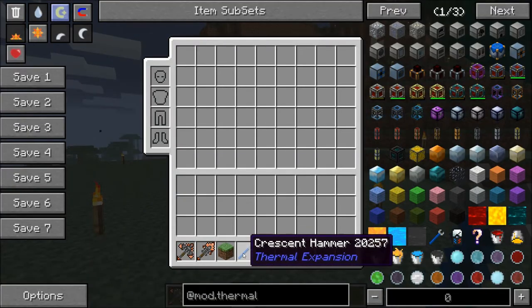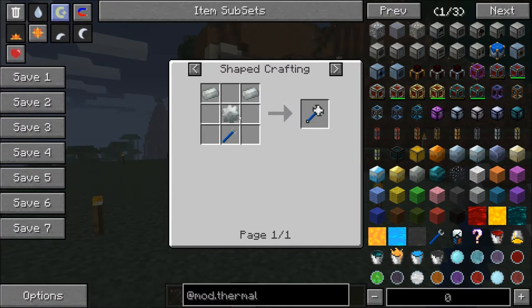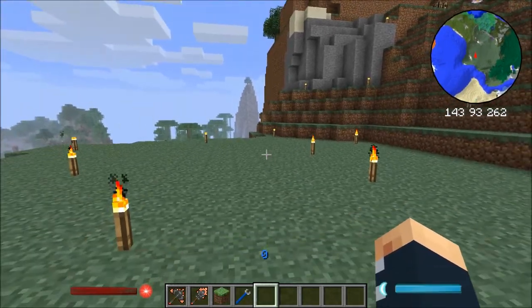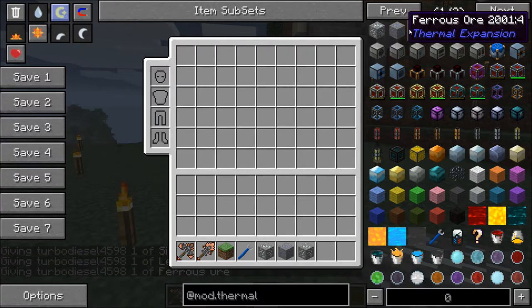This can be upgraded into an Invar battle wrench which does damage, using Invar later, but we haven't got Invar yet. So I'll show you how to make Invar in a minute. Basically, with Thermal Expansion there are three types of ores that are produced in the world, so you need those three types of ores.